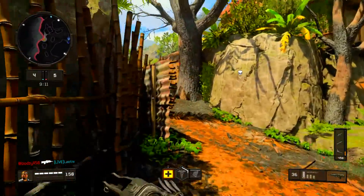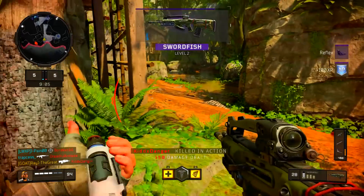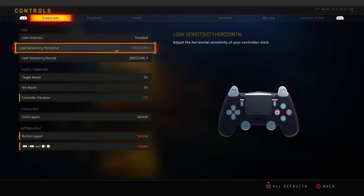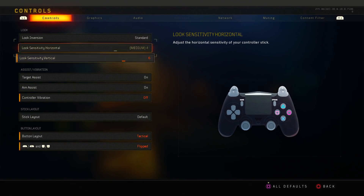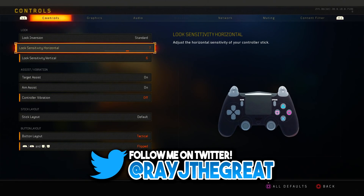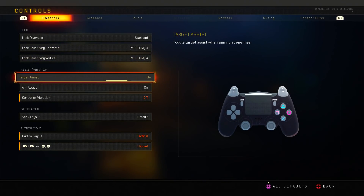Tip number one is basically your settings. Your settings do play a huge role in your success in Call of Duty. You have your controller settings and your audio settings. Looking at my controller settings: my look sensitivity horizontal is a four, and my look sensitivity vertical is a four as well. Sometimes I put it up higher — to like a seven or six — whenever I'm sniping or I just feel like rushing and I need a high sensitivity. I sometimes switch it up.